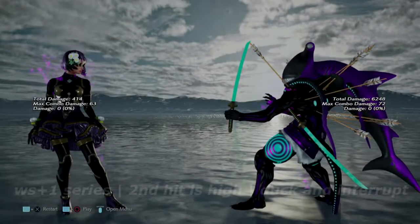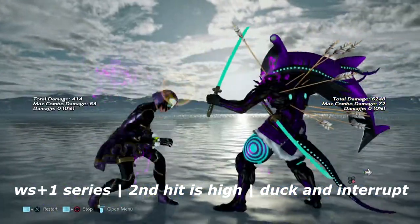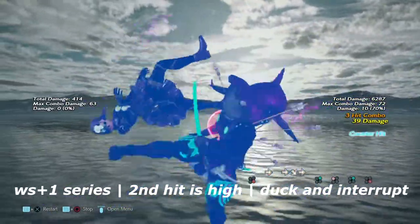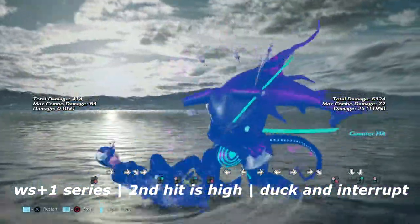Last but not least in the launch section, we're going over wall rising 1, 2, 3 — or 1, 2, 4. It's mid then high, so you can duck the high, or duck the high and either flash it or launch it. Your choice.